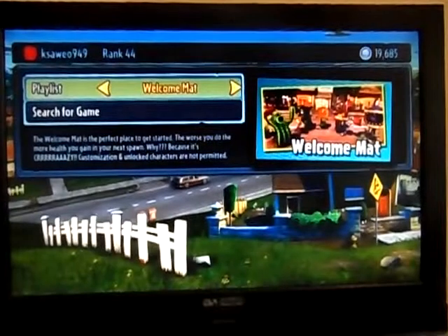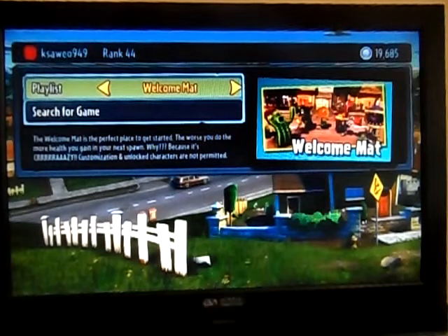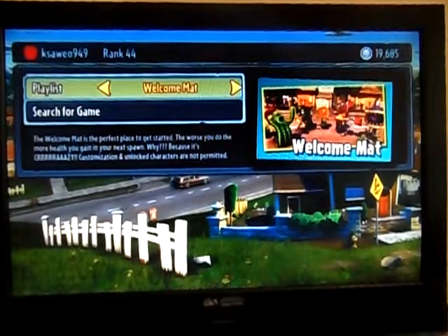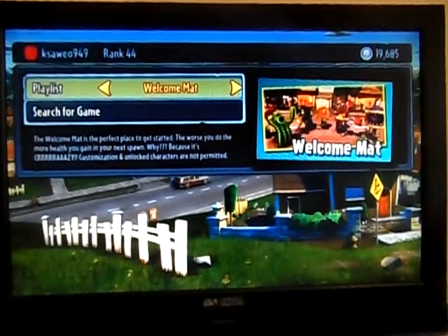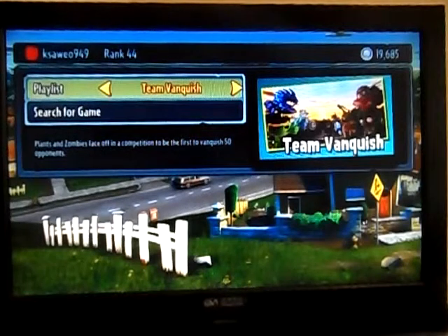Multiplayer Welcome mode is kind of for beginners — you can only use normal players, not upgraded characters like Ice Cactus, Sun Pharaoh, Sky Troopers or anything like that. You can only use normal Cactus, normal Chomper, normal Pea Shooter, stuff like that.